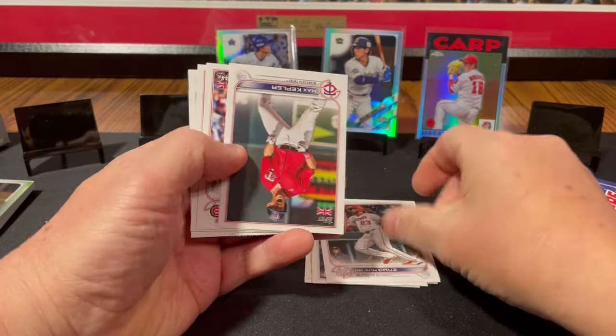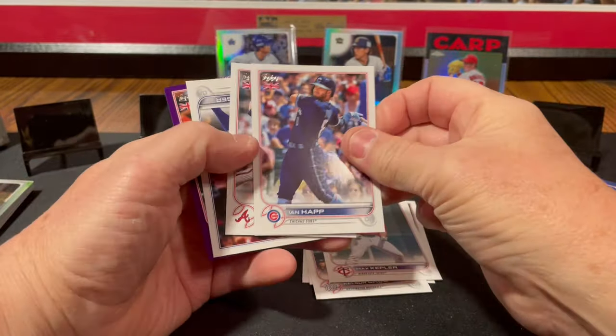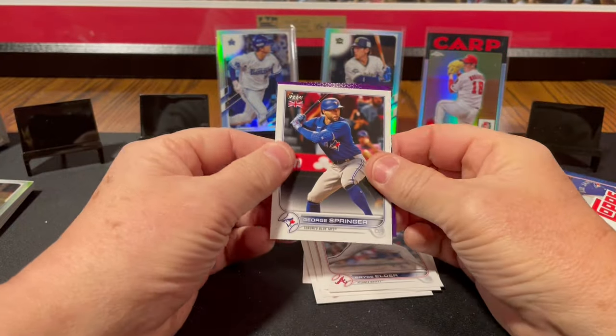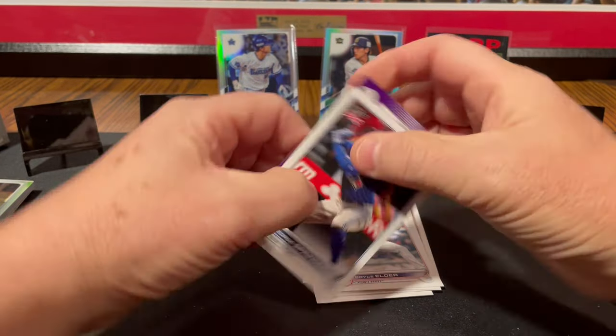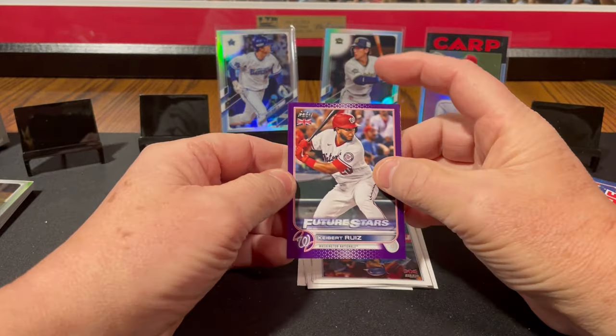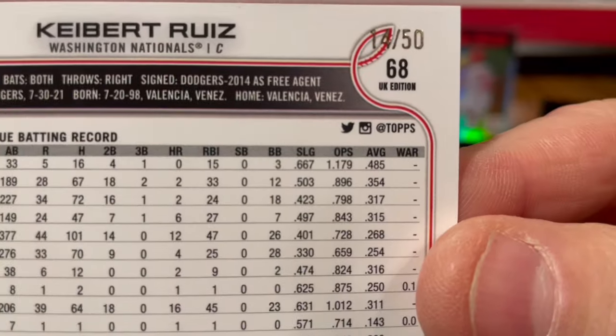Corey Kluber, Nelson Cruz, Max Kepler, Ian Happ, Bryce Elder rookie card, George Springer. And who we got in the purple here? It's a Washington National — it is Keybert Ruiz, Future Star card, numbered out of 50. Purple out of 50.